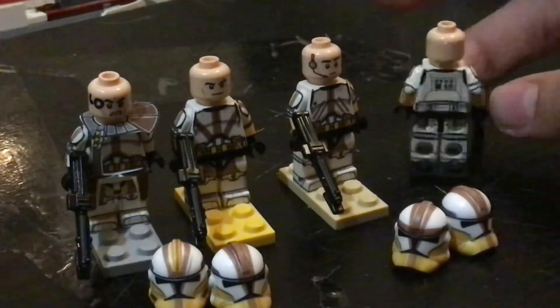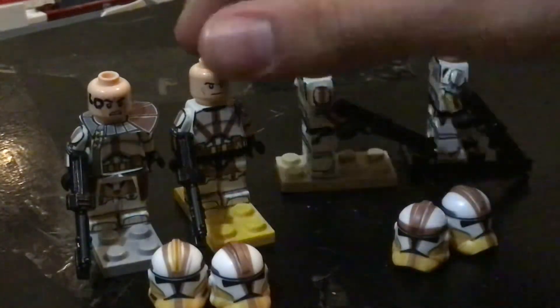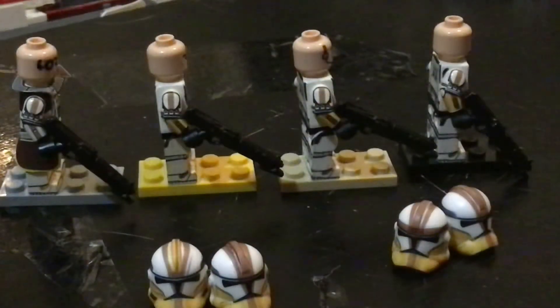I have hair pieces of course. I think I'm going to do it, because I have Aayla Secura — I just need her headpiece, her lekku. So that way I can do a mock of Order 66 on the planet of Felucia.